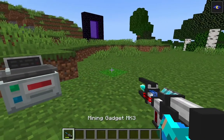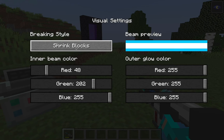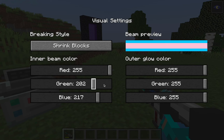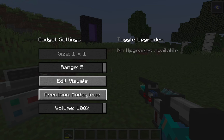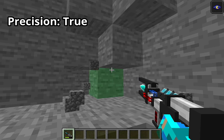When you open your mining gadget again, there are some settings I didn't mention. For the visual settings, you can choose the breaking style. Below that, you can choose your inner beam and glow color using the RGB settings. Going back to the main menu, if your precision mode is true, it means it will only mine one block even if you're holding down your right click.